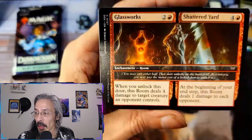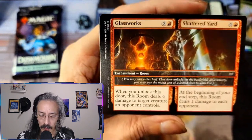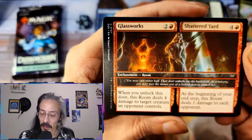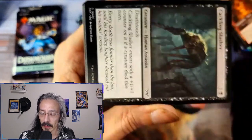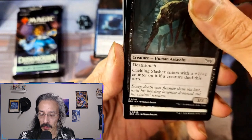Good lord, this is just the room pack. I might as well just keep it sideways. Glassworks in a Shattered Yard — red, of course burn damage. At the beginning of your end step, this room deals one damage to each opponent. Love it, love it, love it.